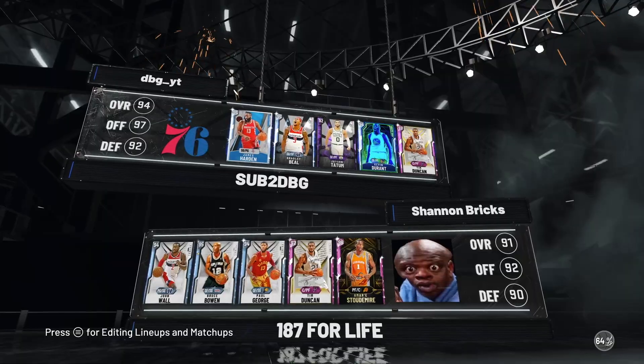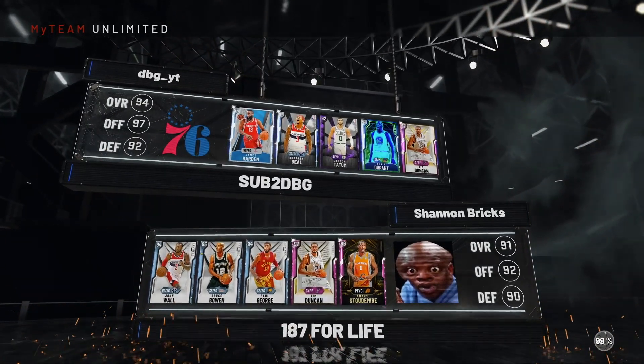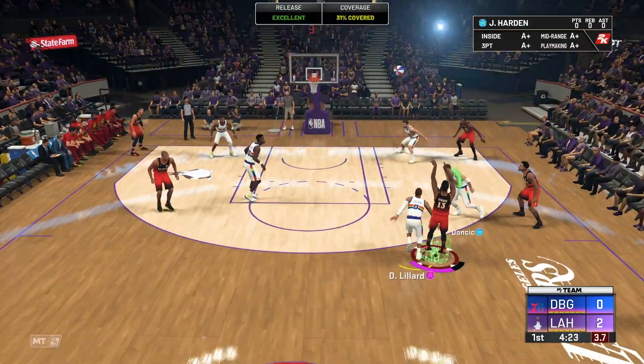So we're playing against John Wall, Bruce Bowen, Paul George, Duncan, and Amare — a really good team with some great defenders. These are just a couple of clips from the start of the first game. The video file corrupted as well as the audio file, which was not ideal. We got pretty much a first-quarter gameplay — we hit a couple of threes and an unbelievable alley-oop pass.